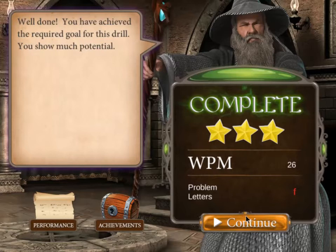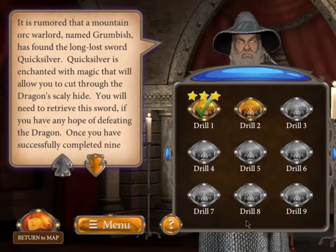Clicking continue takes me back to the drill screen where I can see my three stars earned. I can earn one, two, or three stars if I pass the drill. If I don't pass, I get no stars and I cannot continue — I must repeat the drill until I get at least one star. I then do the drills sequentially until I complete all of them, preparing me for my first challenge which will be revealed on the map. I can return at any time to improve any drill.